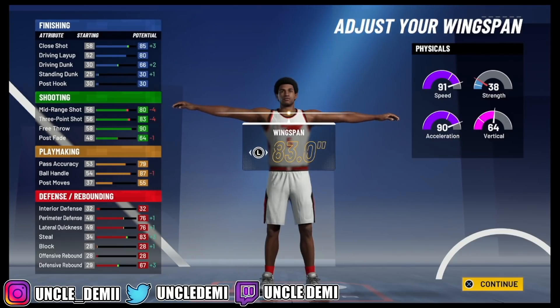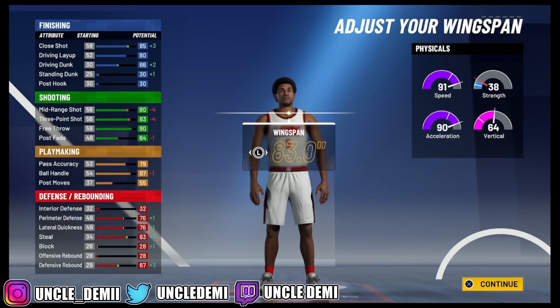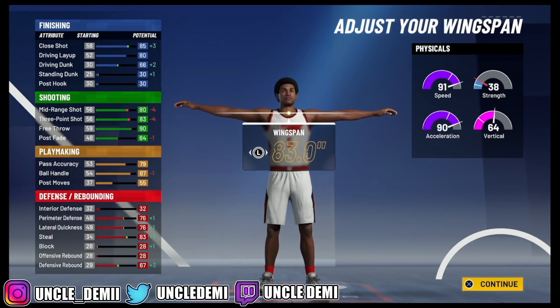Some really cool things here — you will get a 99 speed with this build, a 98 acceleration. Remember, you do get a plus 8 to the physicals. You get a plus 4 for getting 99 overall on your MyPlayer, then an additional 4 by doing well in the Gatorade facility or getting gym rat. You can do either or, and that gets you 8.